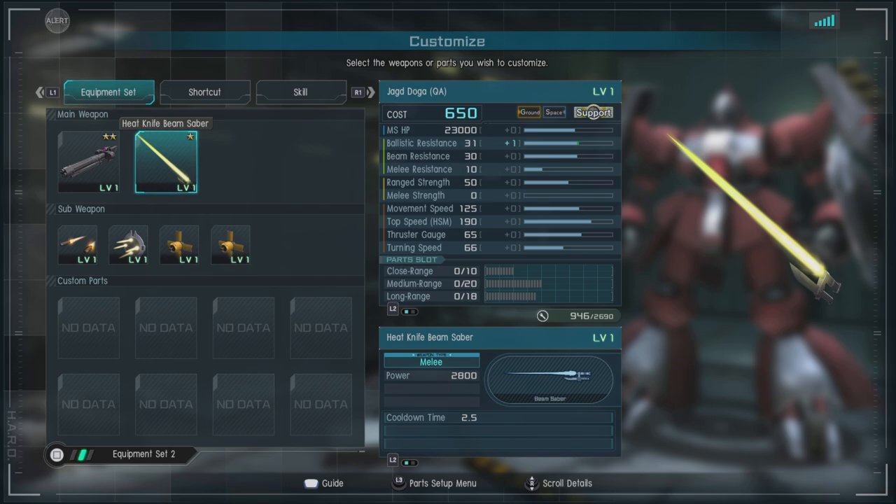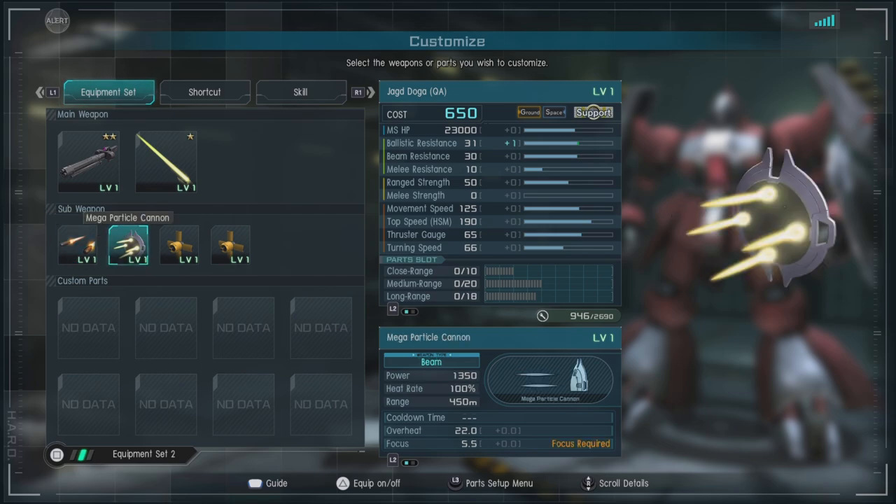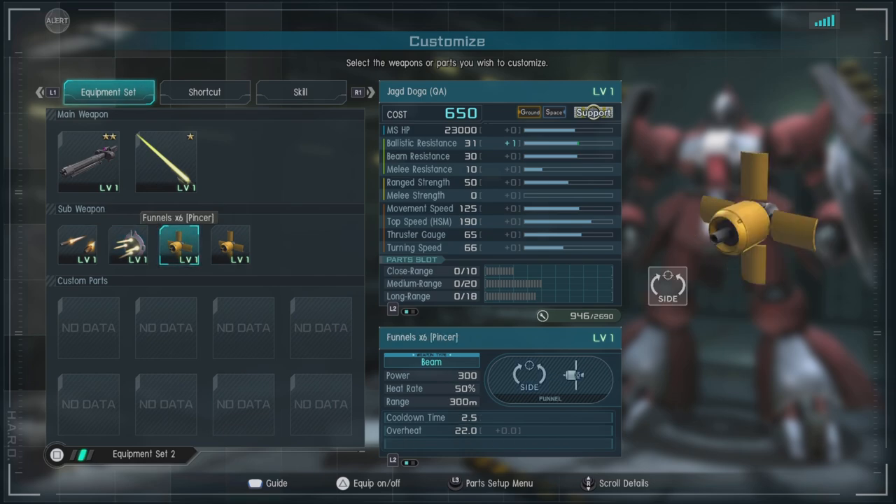We have the heat knife beam saber — it's basically a nerf bat. We have the small missiles times six, which are dumb-fire; they fire directly forward and hit or explode on anything they contact. We have the mega particle cannon, which is in the shield — your shield does not count as a shield, just so you know. It does pretty decent damage with okay range for a mid-range support, and it comes up more often than you'd think in a match.